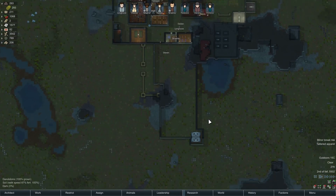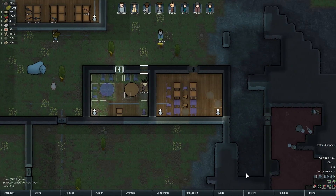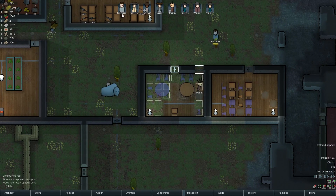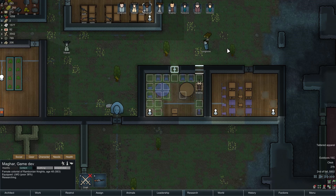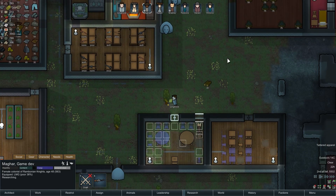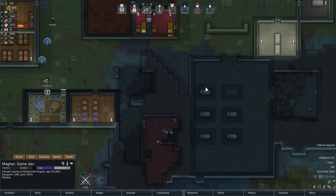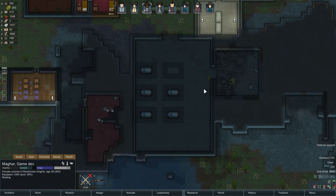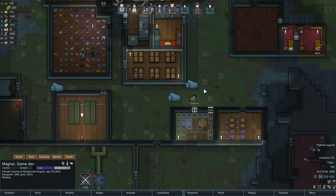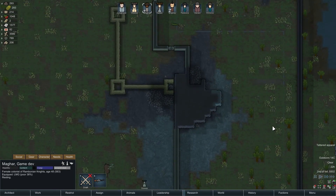Hello and welcome back to RimWorld. Last time we brought in a new mod all about leadership, and Bradley and Miss Magar are now the official leaders of this colony — officially, actually democratically elected. That's probably a step up from the previous autocracies, but it's arguable. The autocracies were pretty efficient, it has to be said.